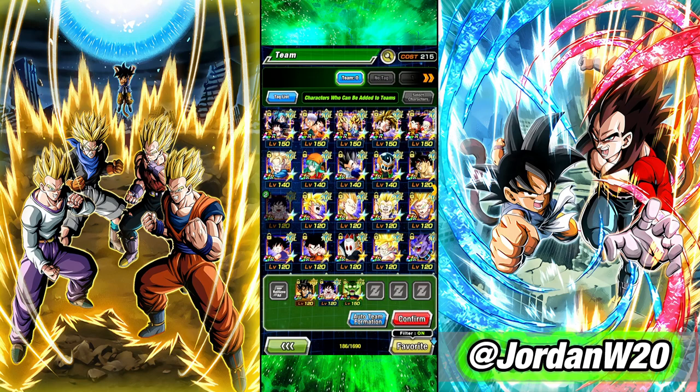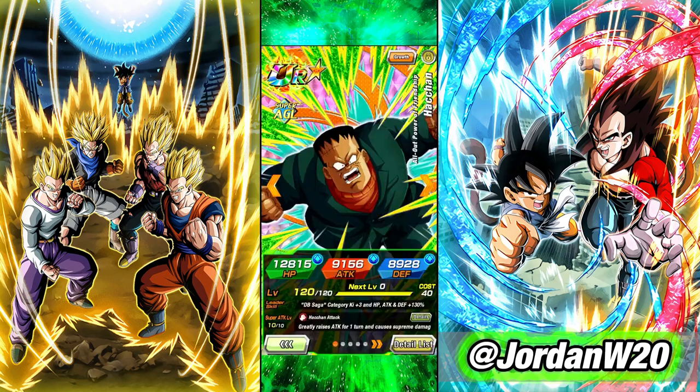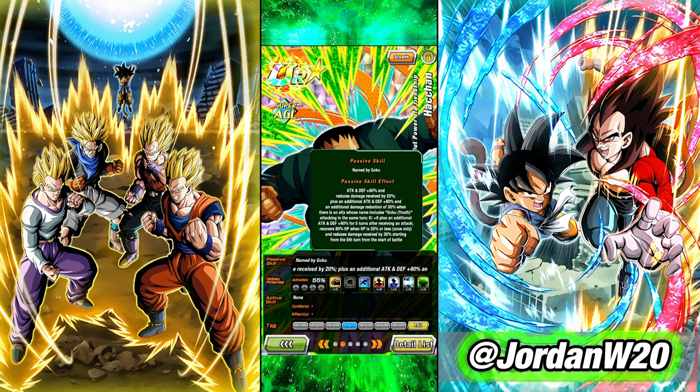Sorting by super class only narrows down our options quite a bit. This Android 8 actually came out on the same banner as Kid Goku and these two work incredibly well together. Android 8 gets 20% damage reduction, plus an additional 30% whenever he has a Goku Youth on the same turn — which is the leader of the team, and there will be two of them. So he can end up with a total of 80% damage reduction if he's next to Kid Goku.